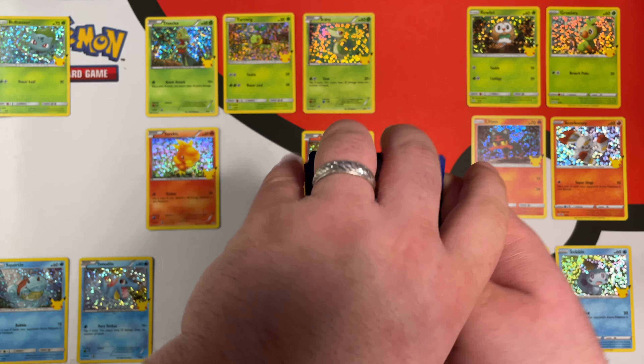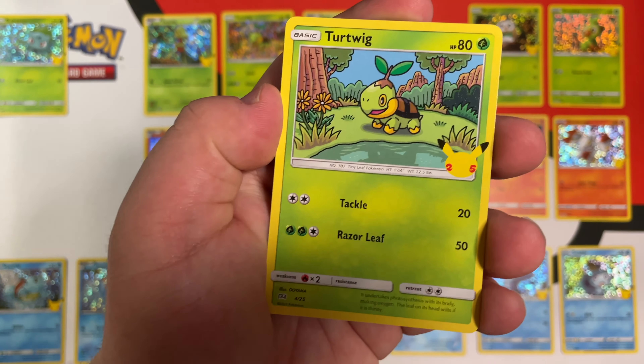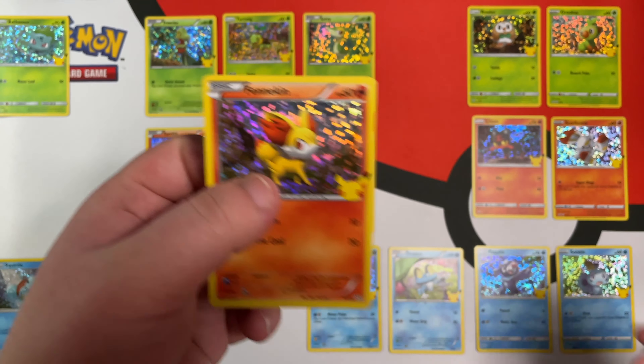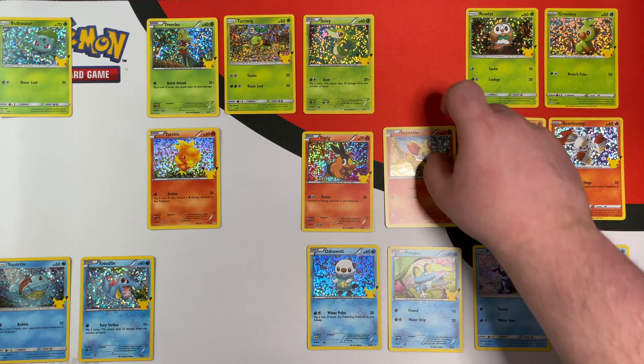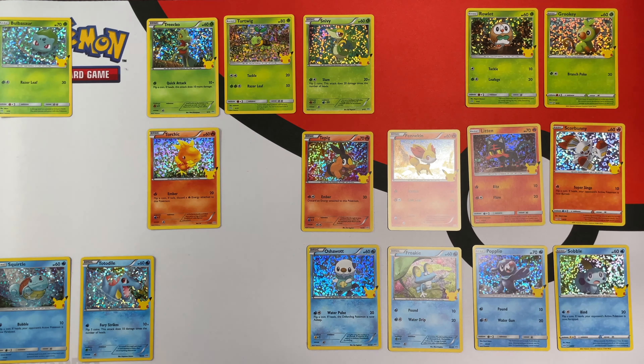Alright, we have Snivy, Popplio, Turtwig, and Fennekin. We didn't have that — that is going to be number 14. We'll put that right there. Not bad, starting off with something we didn't have on the very first pack.